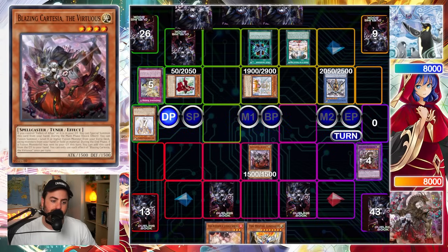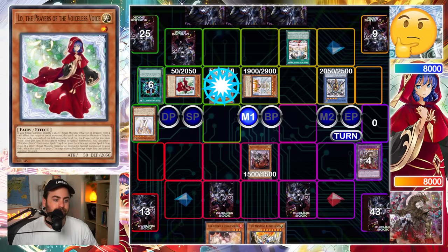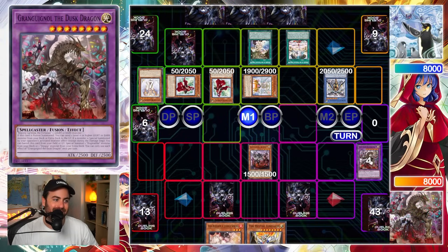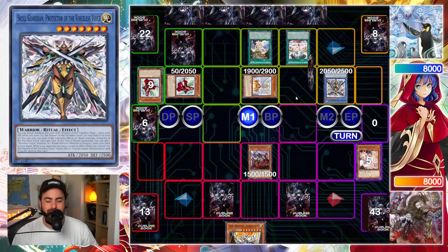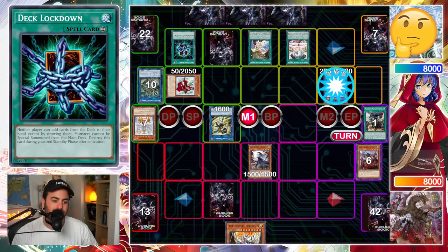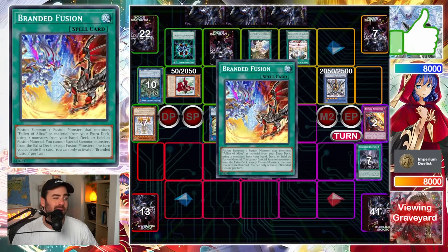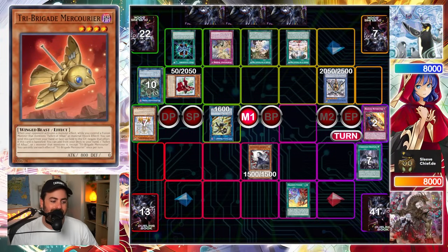They don't negate, and I draw Ash. Same thing — Cartesia. This one blows up. Now they are free to start playing. There's no reason to scoop yet because of this Granganyl — it does give us hope. Because we can get Qwam to get Albaz. The SPS here is great because we're not going to be dead. I just try to force out some interaction. They have a D-Barrier and a Deck Lockdown. Two Deck Lockdown, two D-Barrier — couldn't play that any better because they just had the out to everything.